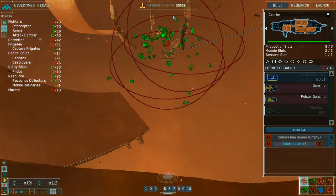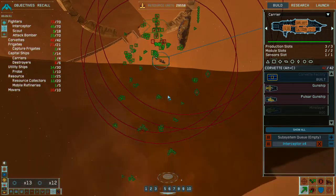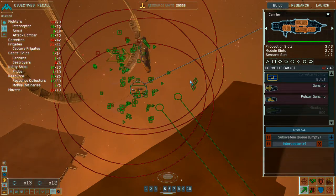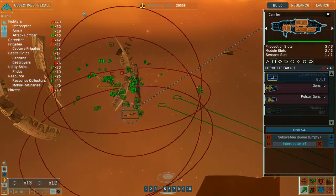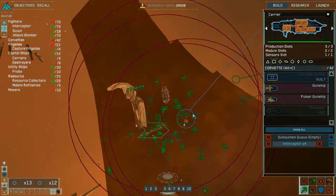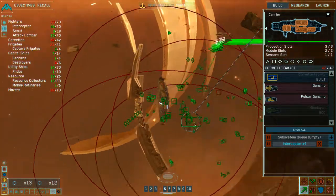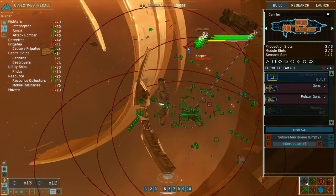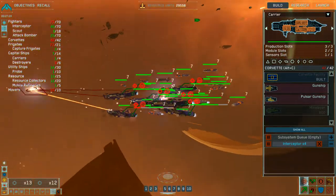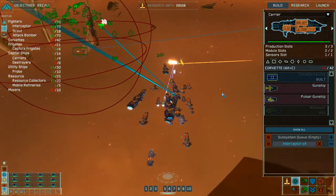Group seven has defeated the enemy. Engaging targets of opportunity. Strike group moving into position. Group seven under attack. Strike group reports hostile contact. The mothership is receiving light fire. Supporting friendly units. He's okay. Destroyer taking heavy damage. Group ten under attack. This is a cakewalk.